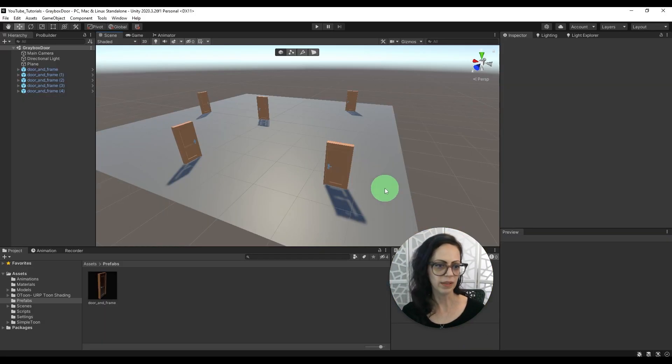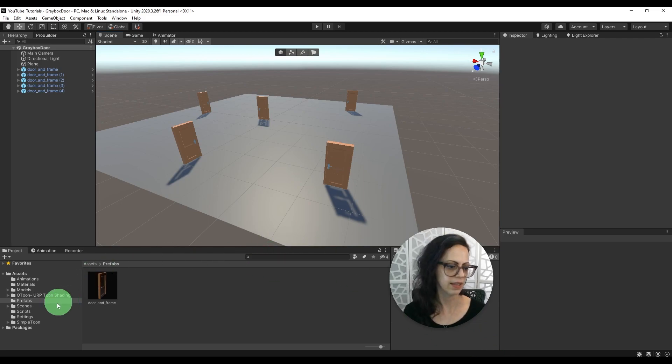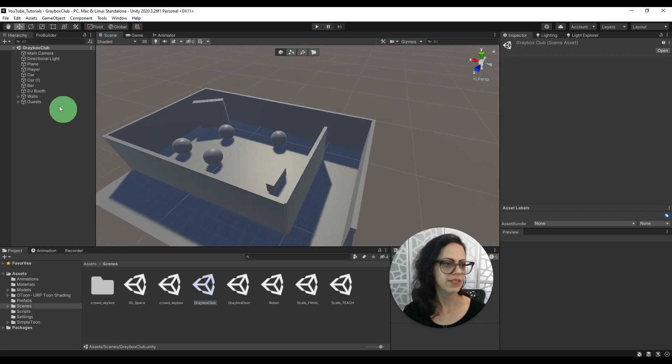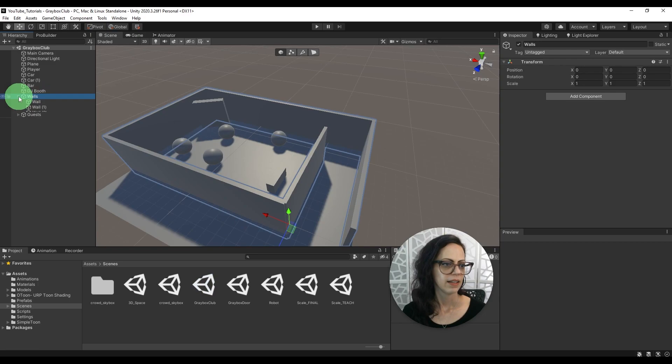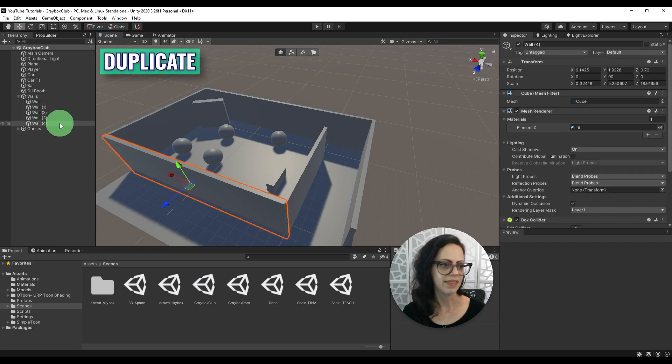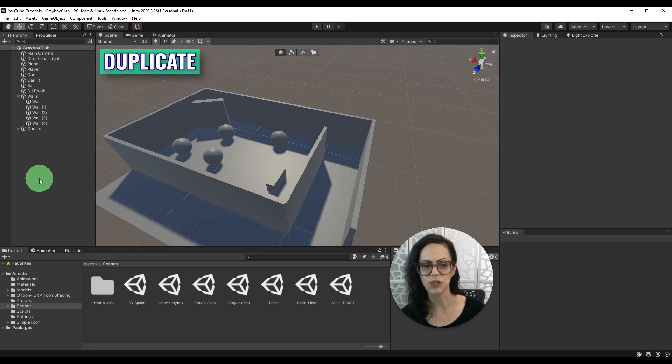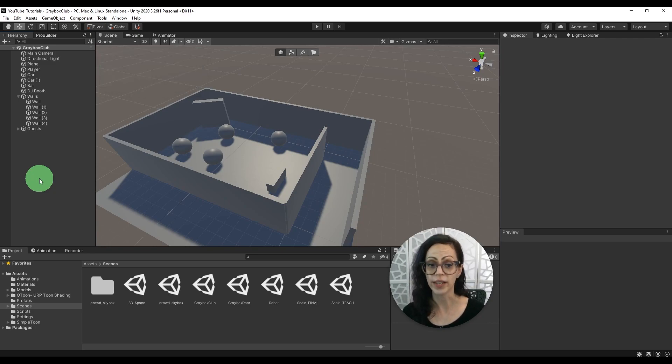You may have seen me clicking on a wall and right-clicking to use duplicate, but another thing you can do is press Control-D on a PC or Command-D on a Mac to duplicate an object quickly.